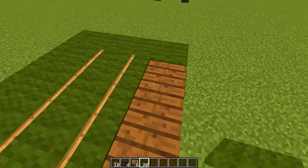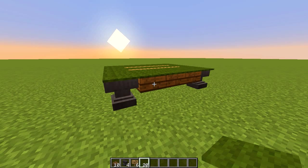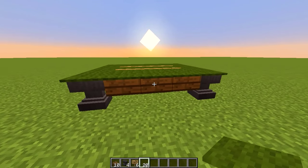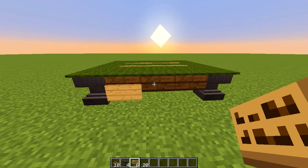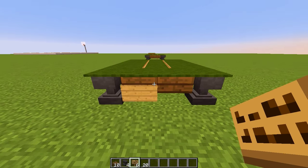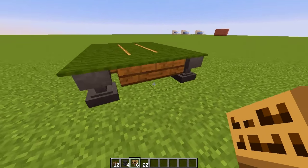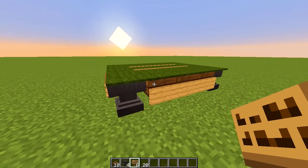There we have it — our more detailed, nicer looking pool table. Very easy, very quick. You can use it in your houses, put it anywhere you want — a game room or anything like that. If you want to add some extra detail, you can add signs around the spruce wood all the way around. Don't put them on the anvils — I think it ruins it. Either way, it looks good without the signs and with the signs; it's totally up to you.